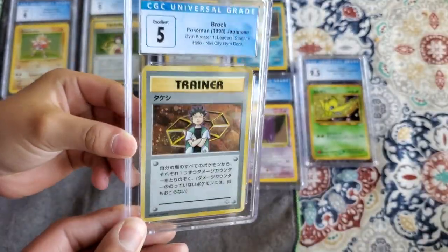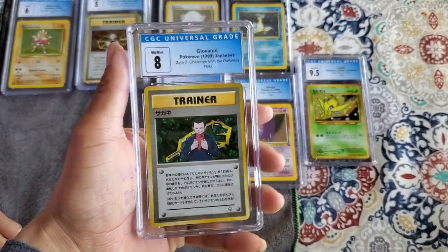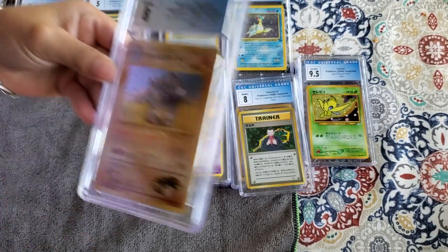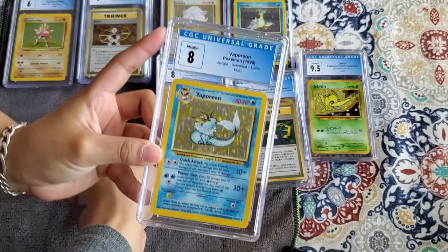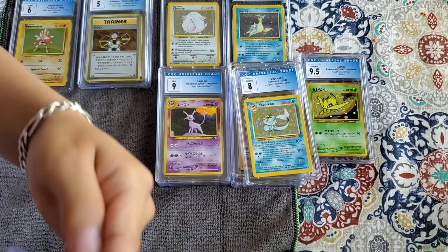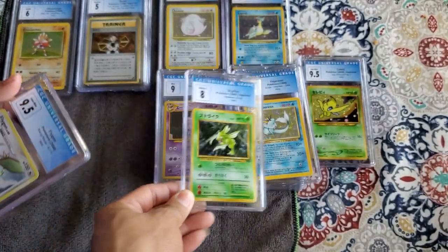A Brock. Giovanni 8 — ooh! This one: a Brock's Ride-On, an 8. This one: Vaporeon, an 8. And we got a Scyther from Japanese Jungle, an 8.